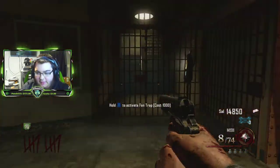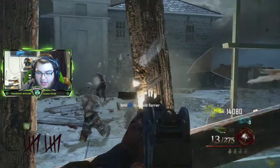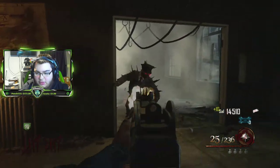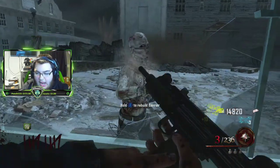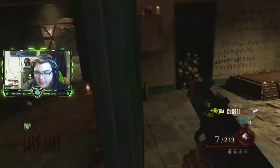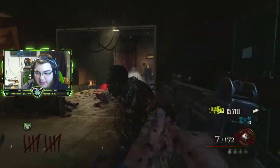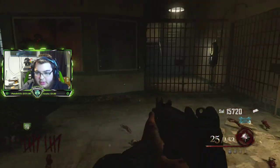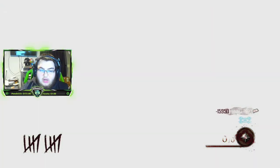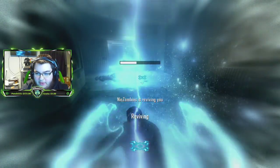Honestly, maybe the burst isn't that big of an issue because he was pretty weak man. That was less than two clips of an Uzi to kill him. I know it was round 9 but I haven't played Mob much recently - my memory thought he was so much stronger. Especially when I was first playing this map he seemed to be a bullet sponge, but now he doesn't seem that bad. I thought I got out of that - oh my god!